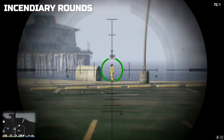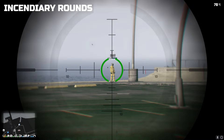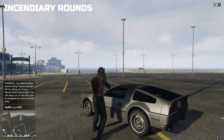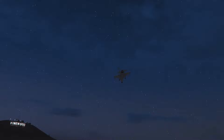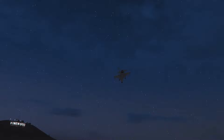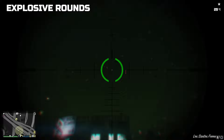Incendiary rounds are the opposite — one shot on a player with no armour, two shots on a player using body armour. They set the enemy on fire, causing them to continue losing health after the already large damage from the sniper bullet. Another benefit is it can distract the enemy player by filling their POV with flames, and if they're not experienced, a state of panic can kick in. Explosive rounds are your best friend for going against jets and any vehicle without a large explosion health pool — this sniper can two-shot a jet and one-shot helicopters and normal cars.